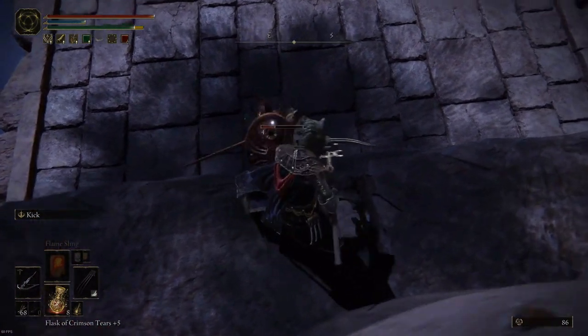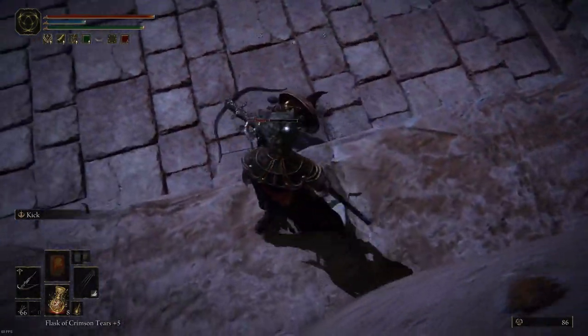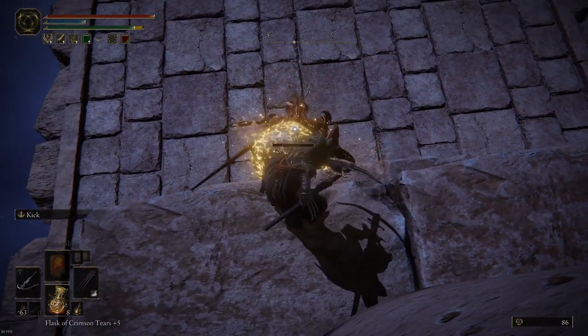It's important you have him on this side of the pillar and not on the left or the right, because it happened to me before that he starts falling down and then the boss fight kind of glitches out.